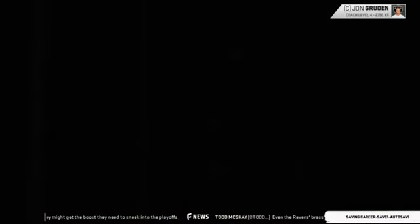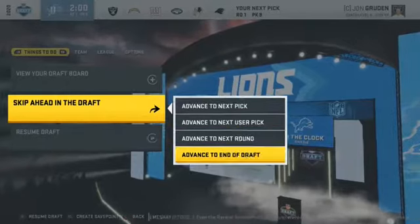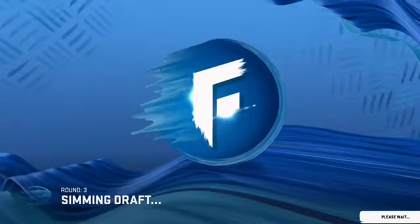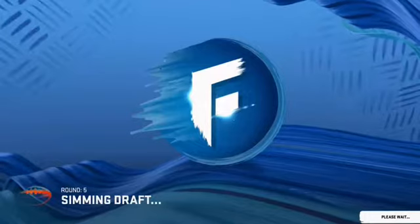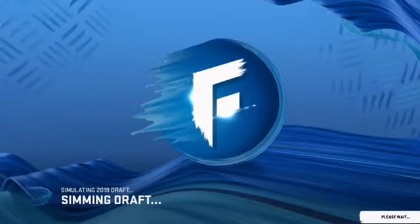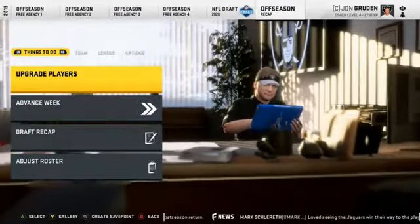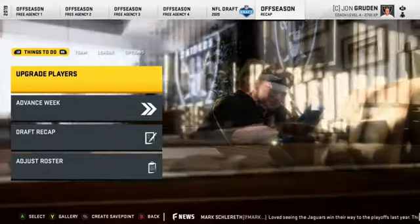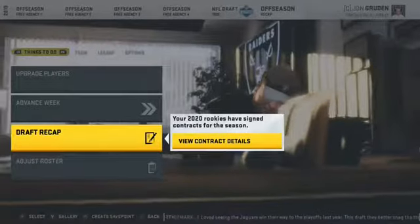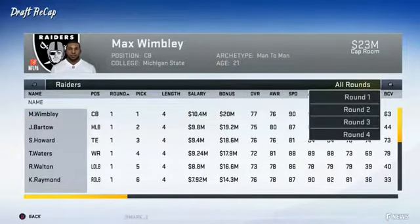Once you get the picks you need, back out and advance to the end of the draft. Once we're done with the end of the draft, we're going to look at the recap — go to First Round — just so we can see who we got.